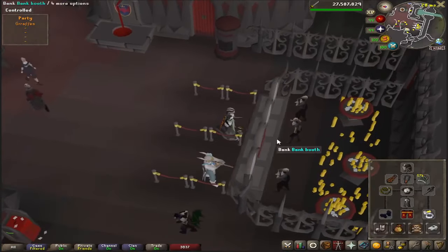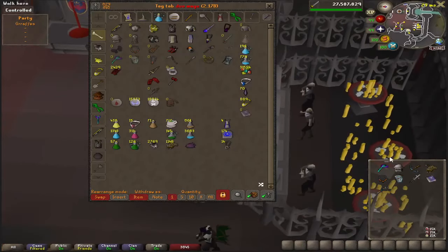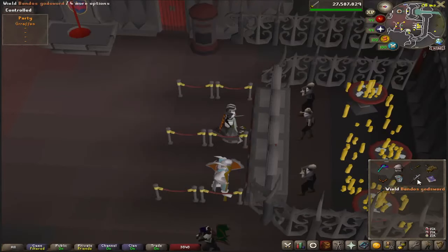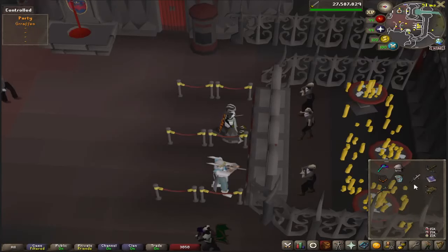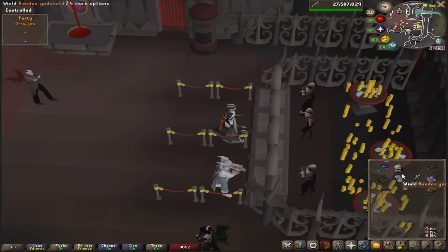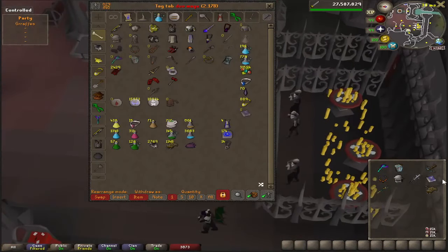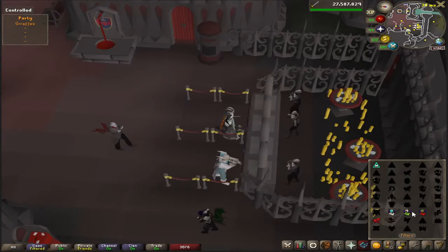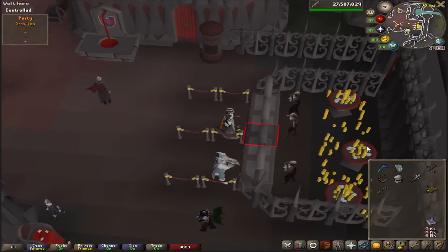You can take in very basic gear. I just have some void, a tent whip, blowpipe with adamant darts. I have a rune crossbow for a specific part of the fight with some bolts. I have a Bandos Godsword for reducing bosses' defense, but you can just use a dragon dagger or something like that. And I have a trident. I'm going to bring along the arcane book because there's not a particularly useful spellbook otherwise to use, and this will just add a little bit more damage.